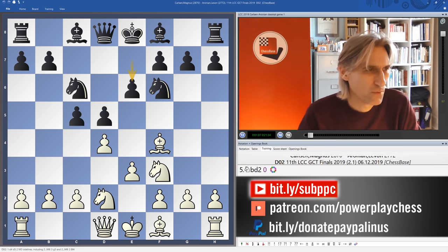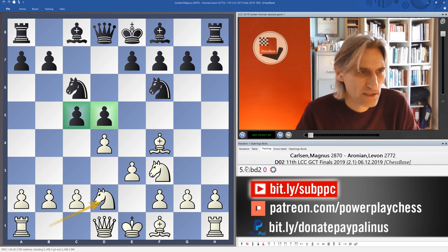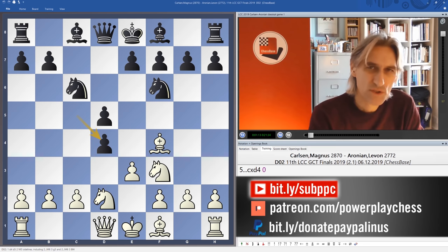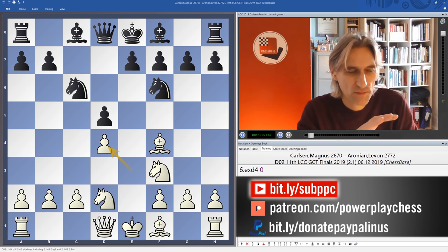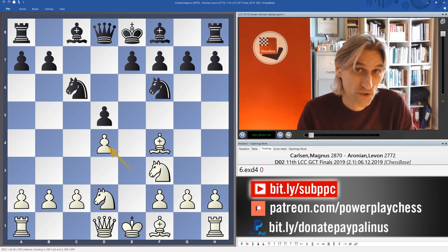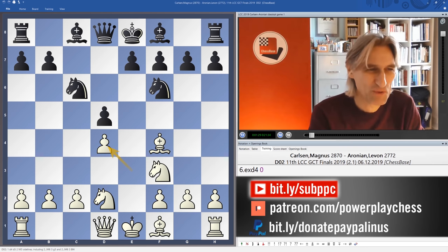The normal move here would be to play E6, but instead Aronian plays a different system. Very interesting - he exchanges. And now we have a pawn structure which is very like a Karakov exchange variation, or basically a Queen's Gambit exchange variation reversed, if that makes sense.